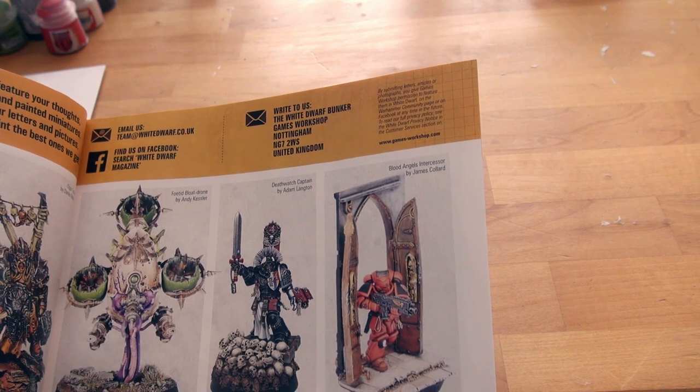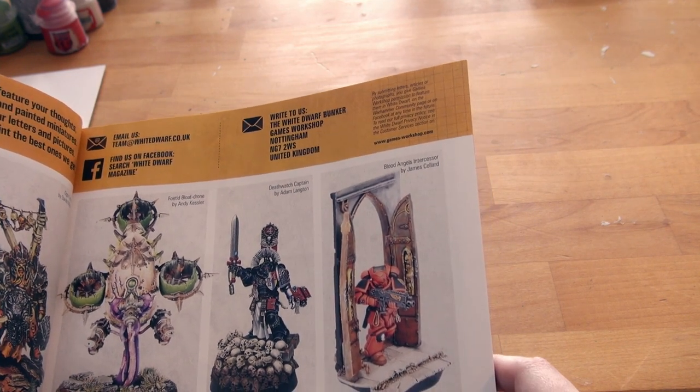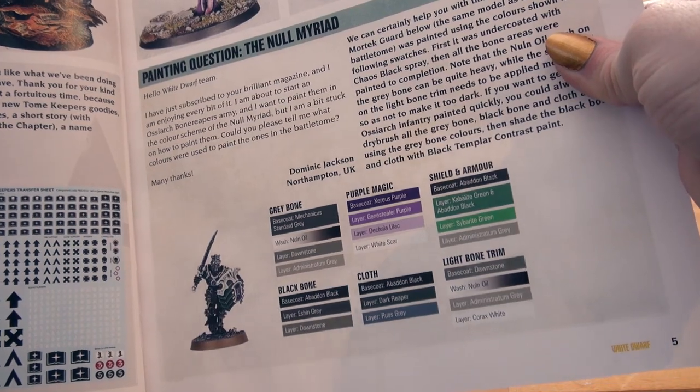Good thinking. Blood Angel's Interceptor — actually made use of a door. Very cool. By James Collard. Painting question — The Null Myriad. Cool.